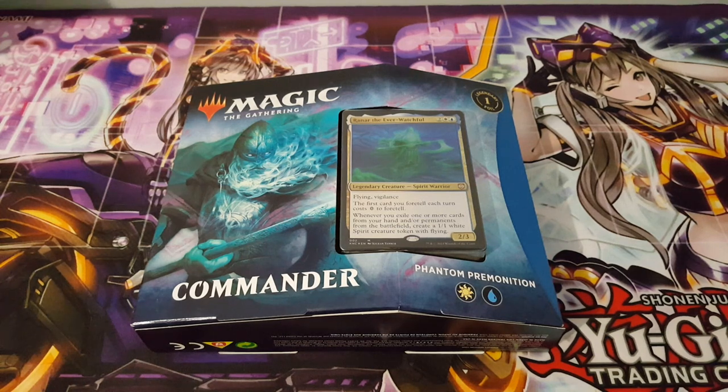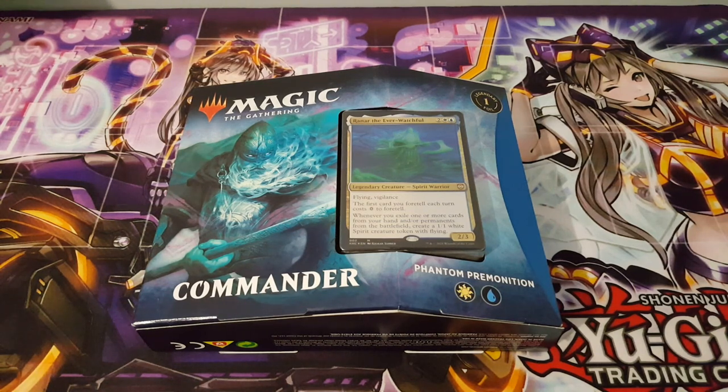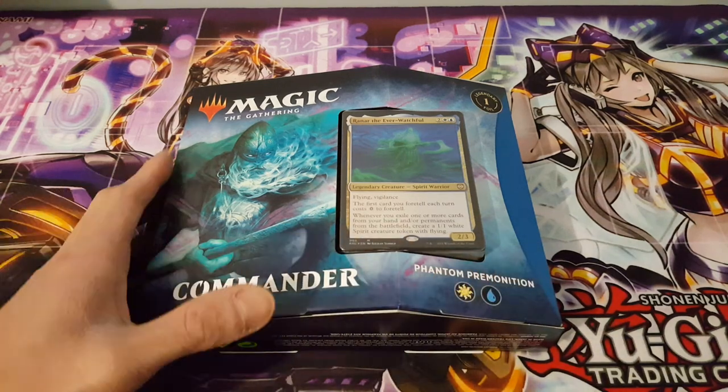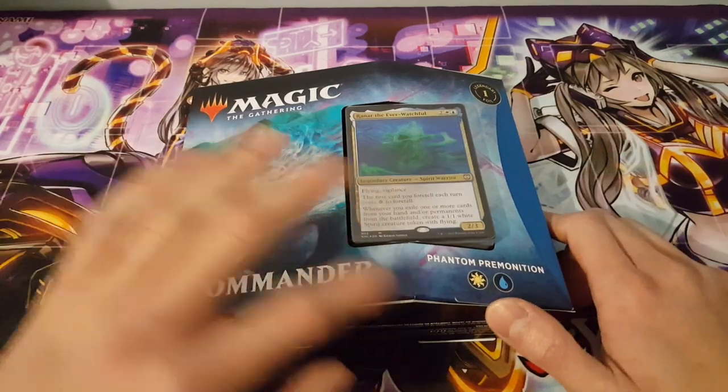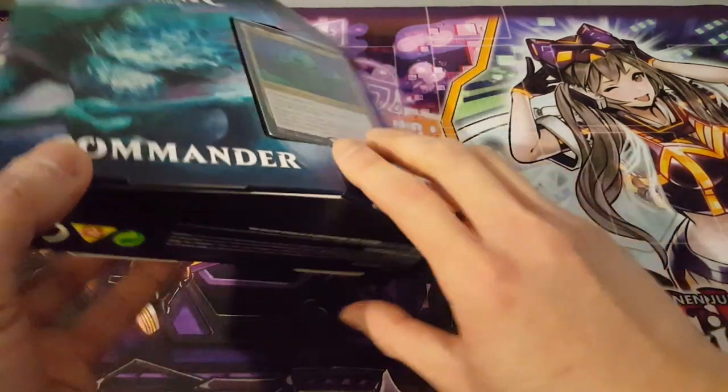Welcome back to another video. Today we have a Commander deck opening — this is Phantom Premonition for Kaldheim. There are only two of these Commander decks; if you haven't seen the other one, the Elvish one, definitely go check that out. This one is going to be a white-blue deck, which is a very common color combination.